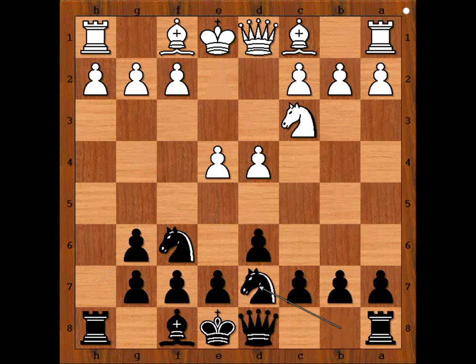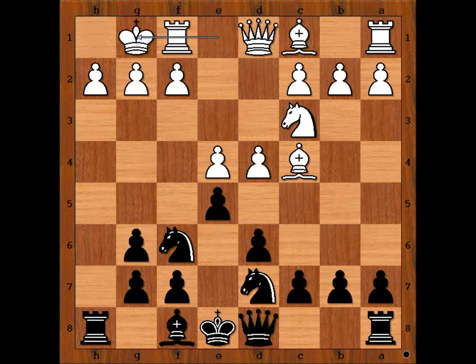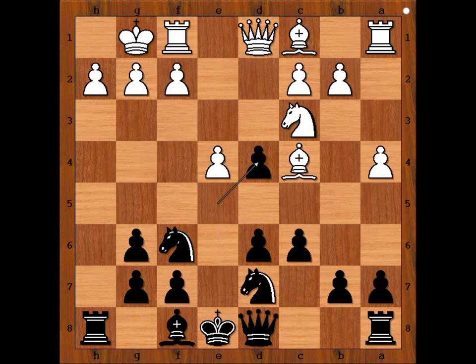e4, knight from b to d7, bishop to c4, e5, white castled kingside, c6, a4, e takes on d4, queen takes on d4. Black to move.